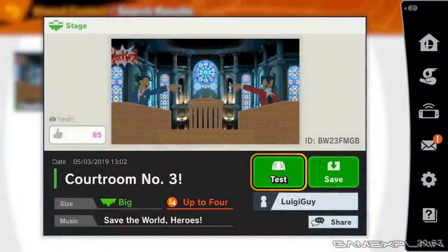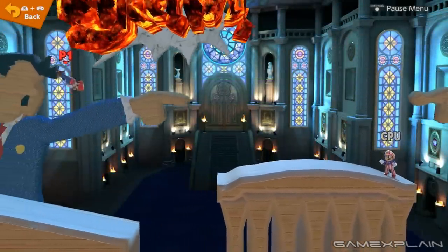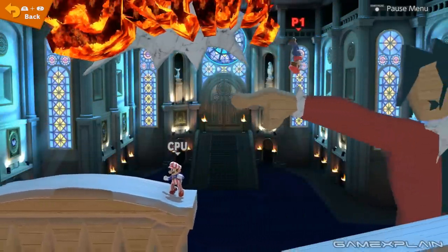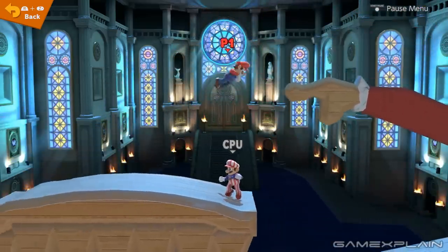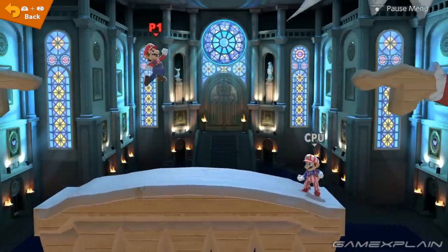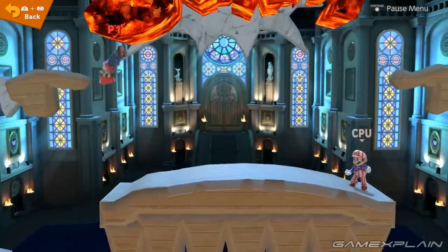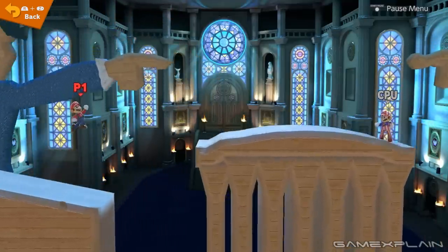For our final stage we have Courtroom Number Three, a recreation from Ace Attorney made by LuigiGuy. Just looking at the preview — this is fantastic. Seeing Phoenix and Miles right there, and the background choice all works so well for the courtroom in the Ace Attorney series. And here we are right in the center where the defendant would be. The objection goes back and forth between Miles and Phoenix — that's so good. I didn't expect them to be background elements, but it works for them to be in the background. The objection in the middle goes pretty low, so it could definitely cause some problems.